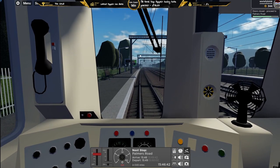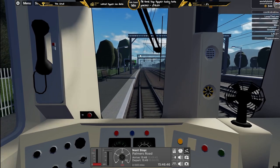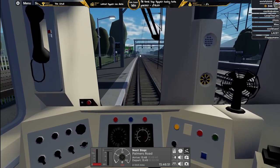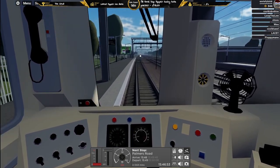Next stop is Palmer's Road. We depart St James's Park — I'm loving this. I don't know why, but over the last couple of episodes I've really loved playing Roblox.